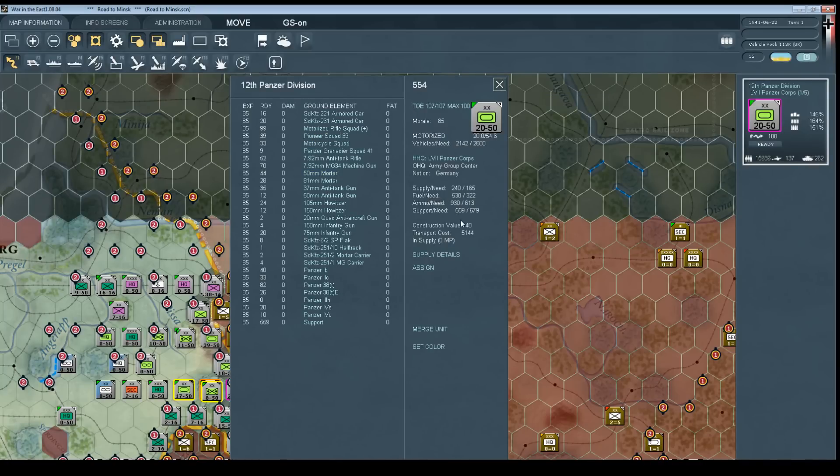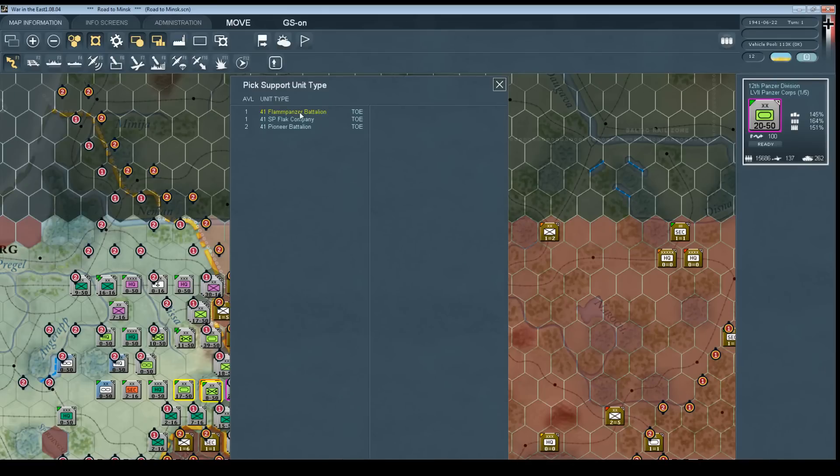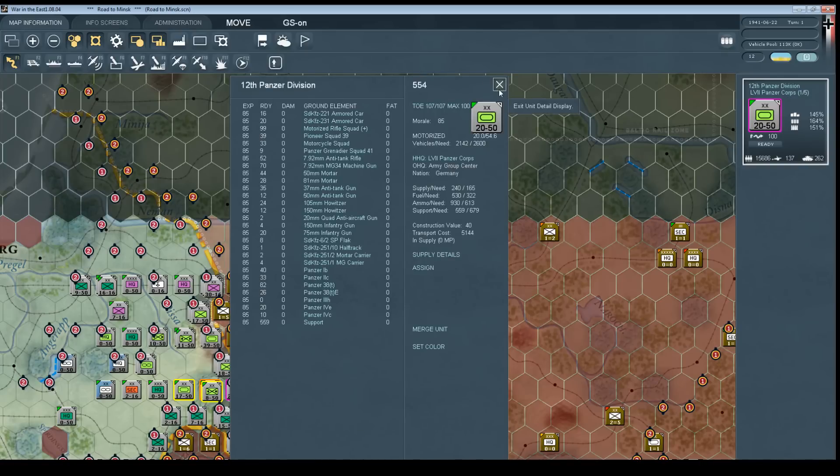If we look at these, it gives you the picture, detailed statistics, and these are all used in the game. When this particular 12th Panzer Division fights, the 221 armored cars are going to play a part based on their statistics and experience. There's also logistics modeling — we can see supply, fuel, ammunition, and support. All of these are rated for each unit, and there's a fairly complex system that every turn goes through the supply chain to replenish these units, as well as tracking how much they use as they move. In addition to the main unit, you can have subunits — what we call support units. Each main unit can have up to three of these, automatically assigned by headquarters or manually assigned by the player.